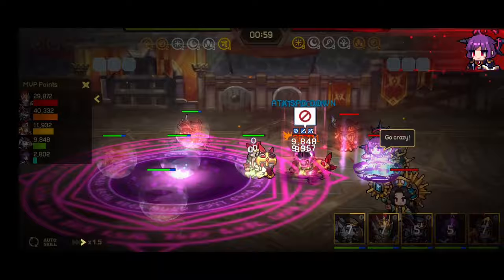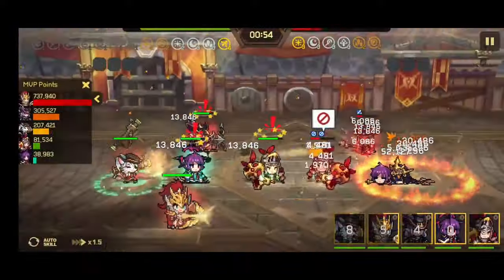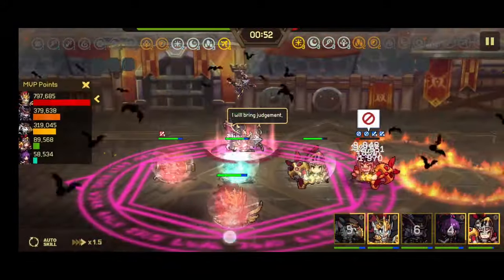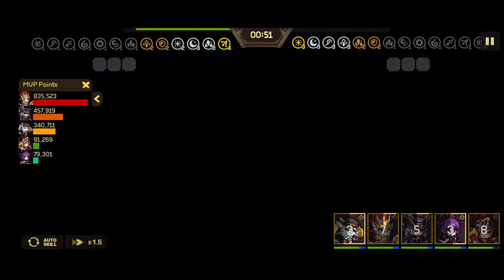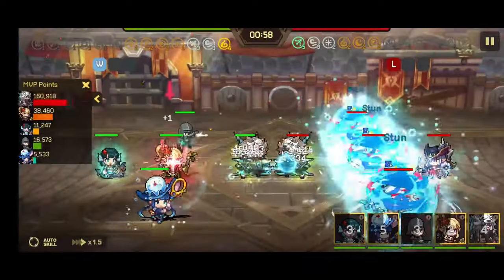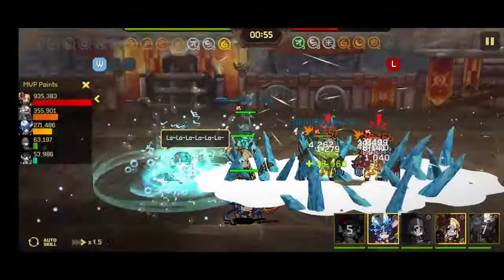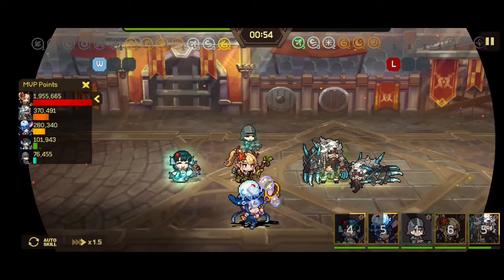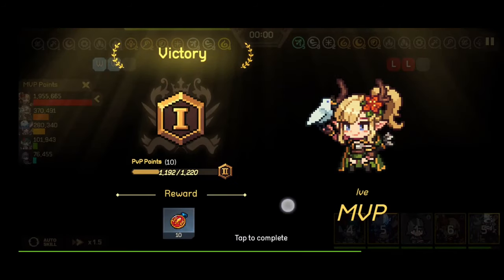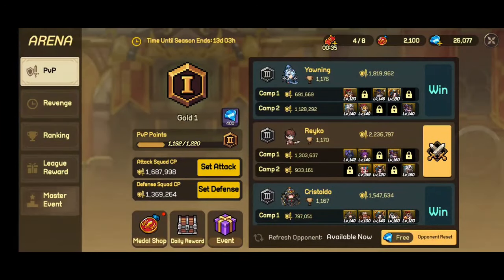This is a pretty common wizard formation. With the summons I even pulled two of Tristan's bows so right now I have his weapon at plus five and he deals a lot of damage. As you can see, the enemy Hive got stunned and erased — she just dealt a lot of damage. If you pause the video you can see how much damage she dealt. With maybe a plus five weapon she will be able alone to kill a whole row of snipers.